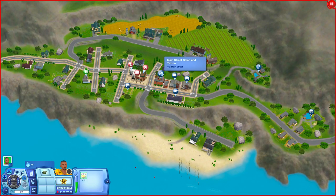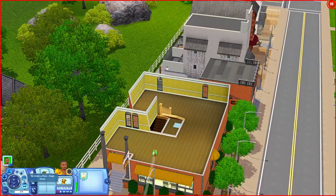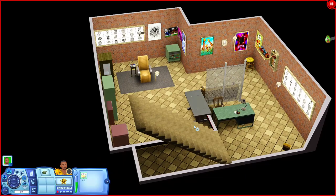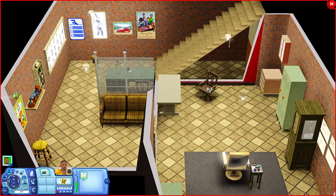Now let's go over to the Main Street Salon and Tattoo. Down here you have a little waiting room, a front desk, and stylist stations. Going over there are bathrooms and then stairs leading downward. Downstairs you have the section where your sims can get tattoos — there's a little waiting area, a desk, and some places to sit. Very useful.